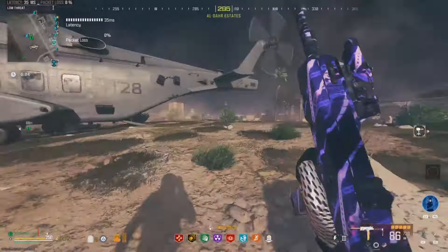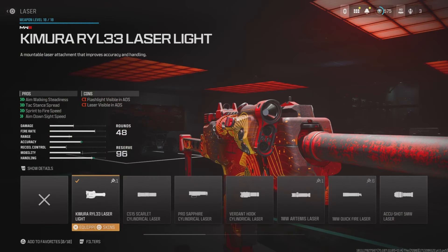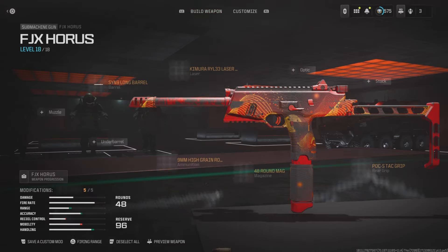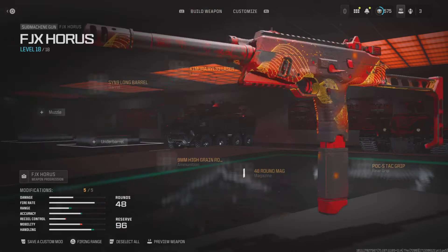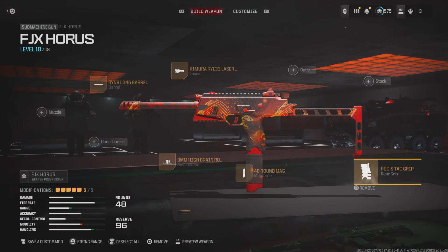I'm going to show you what the setup I was using on it is now. For the laser, I was using the Kimura RYL33 laser sight, which really helped with mobility, sprint to fire speed, and tac stance speed — probably why this gun was doing so well with hip firing and moving. For the barrel, I was using the SYN9 long barrel to really help with the damage output. Same thing with the high grain rounds — I feel like they are the best ammunition to use in Zombies for damage output. For the magazine, I was using the 48-round mag, and for the rear grip, the POC-S tac grip to help again with sprint to fire speed, really optimizing the mobility you can get out of this weapon.